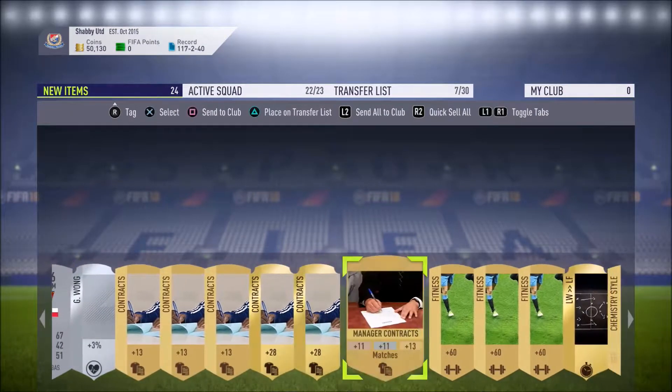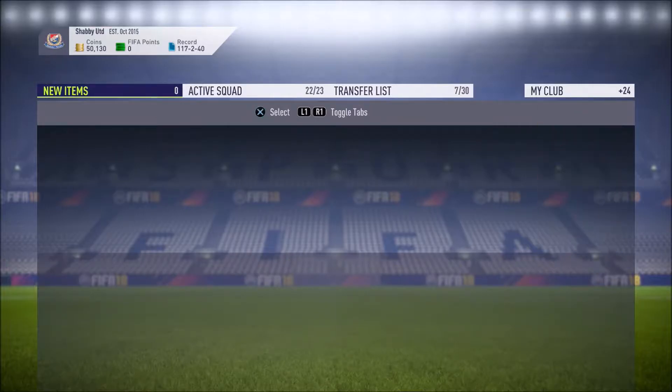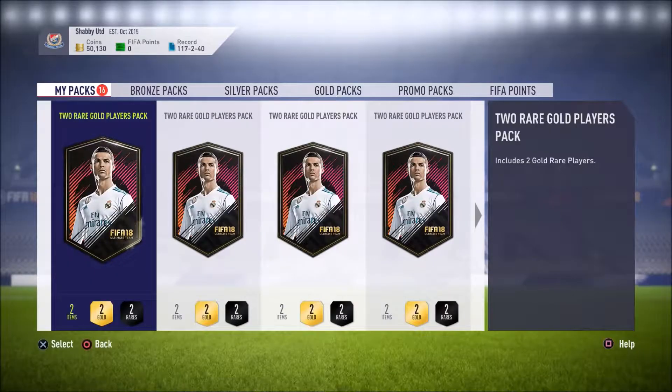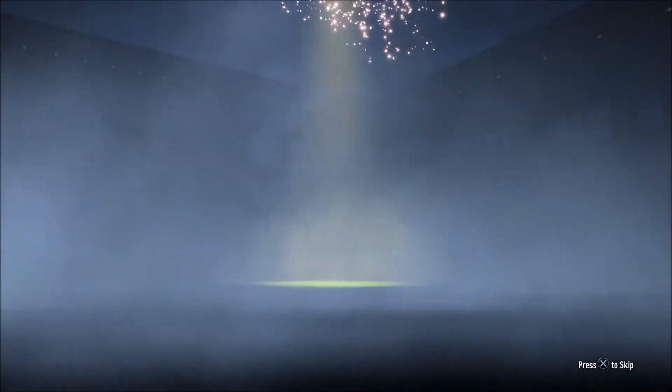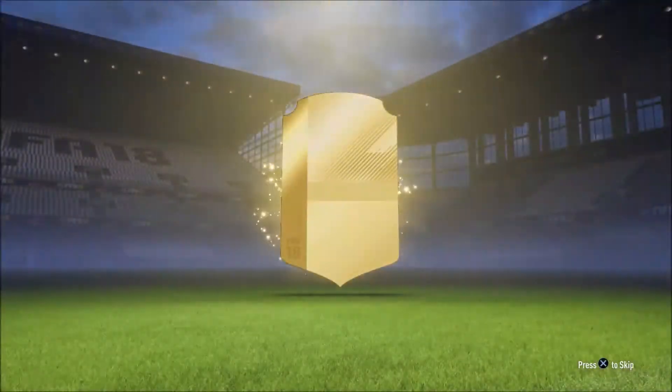A lot of these players will get cashed in for two players packs again. Contracts will come in very useful because we've run out of everything now, since I've been playing a lot of games in squad battles. Come on, we've got about 14 of these two rare players packs - so 28 rare players. Surely we've got to get at least one good one. No boards on the first one.